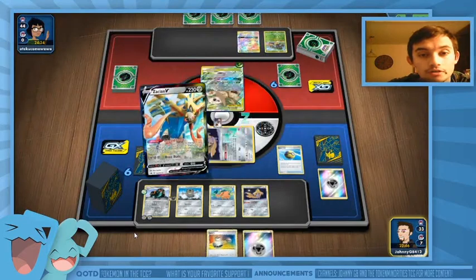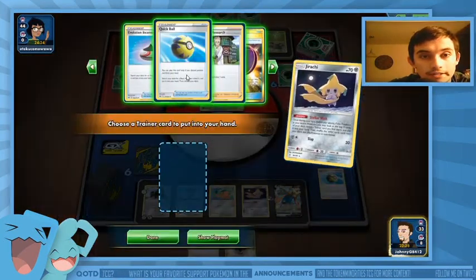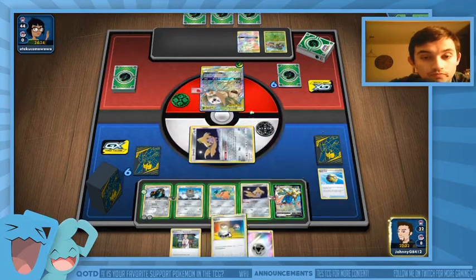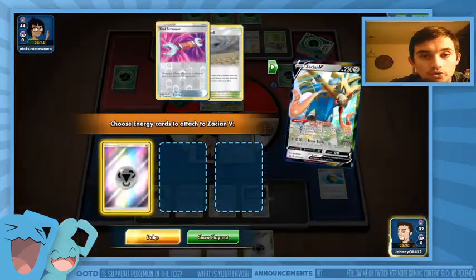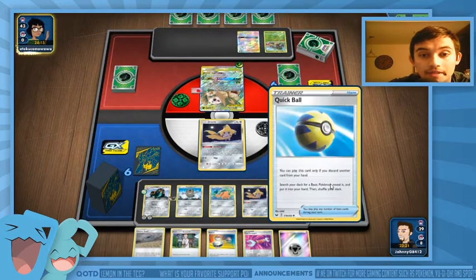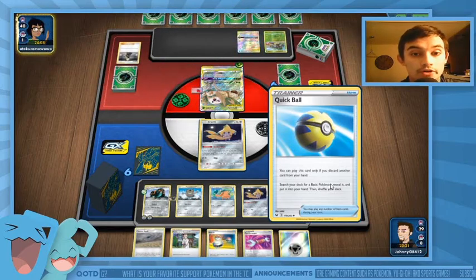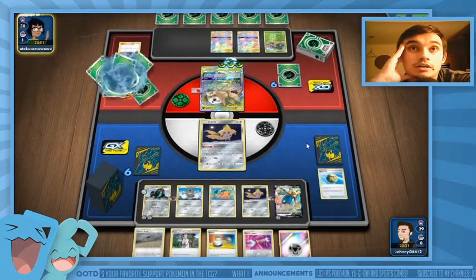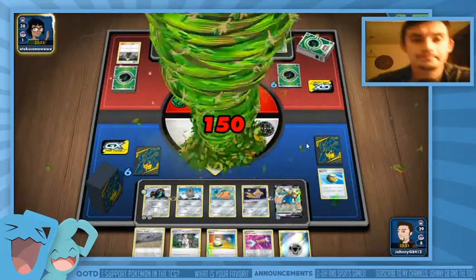We could get a Zacian, throw that on the bench, retreat, and mainly I just want another Metal Saucer. I'll Intrepid Sword — I wasn't going to get anything great there either. I have a Tool Scrapper to get rid of the Air Balloon next turn. I can set up and then have two Jirachi in play to try to get a couple more Metal Saucers to build up another Cuffant. I need to worry about Celebi Prism Star but he's just going for the knockout.